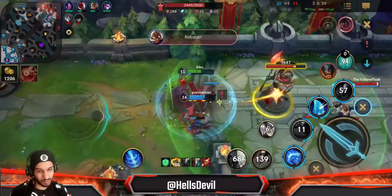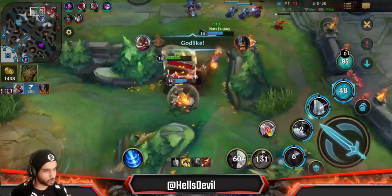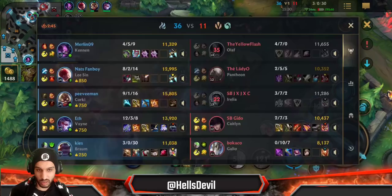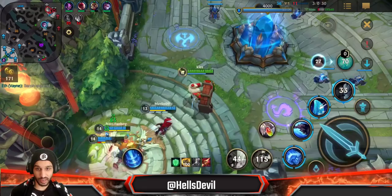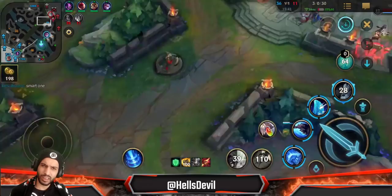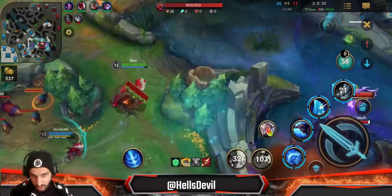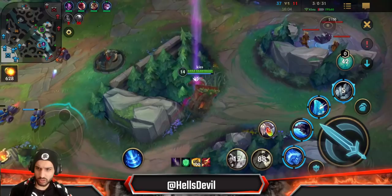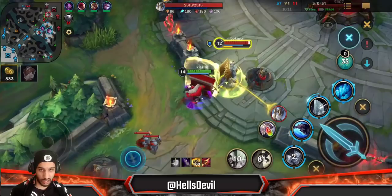This game is basically hard carried by Braum — Vain wasn't even doing that well. He tanked like two shots for his teammates. Braum in the right hands is such a stupid champion — have you ever played against a Braum you could never kill? Keys is basically that. He actually chooses Frozen Heart instead of Randuin's Omen — specifically to reduce Irelia's attack speed. Since Irelia won't focus him but he'll be around her, he reduces her attack speed by 20% with Frozen Heart, which Randuin's wouldn't do unless she hits him. Great decision.